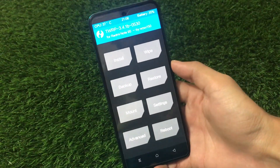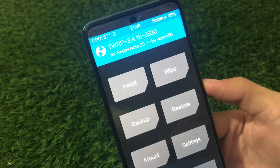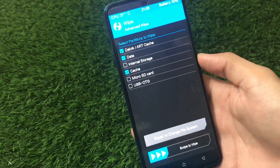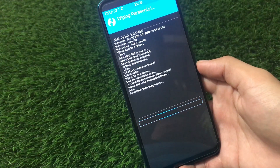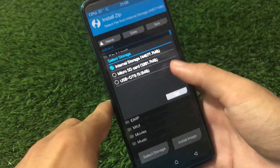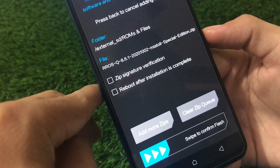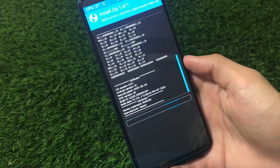For installation, I'm using TWRP latest version 3.4.1 beta 0530 for Redmi Note 9S. Go to the wipe section first, then go to advanced wipe and choose Dalvik, Data, and Cache — these three options — and swipe to wipe. It won't take much time. After that, go to the install option and locate the file. The file will be named something like RRoS v8.6.1 MiaTool Special Edition.